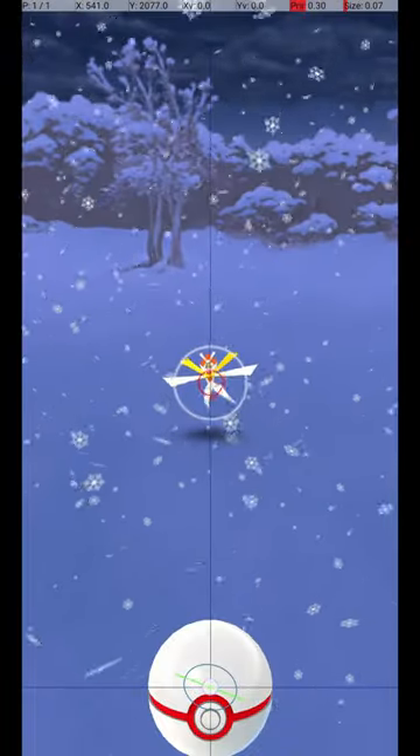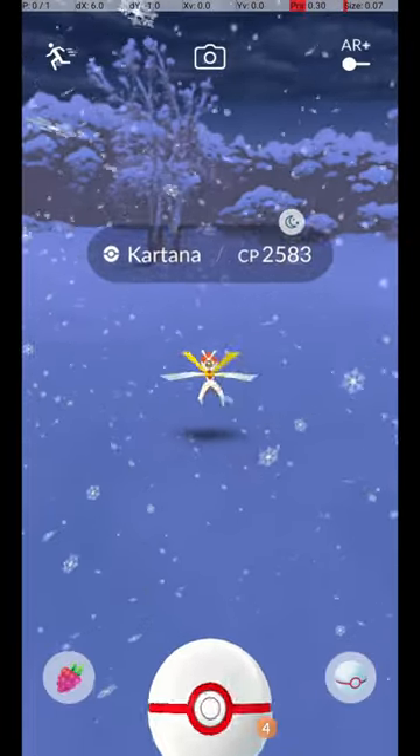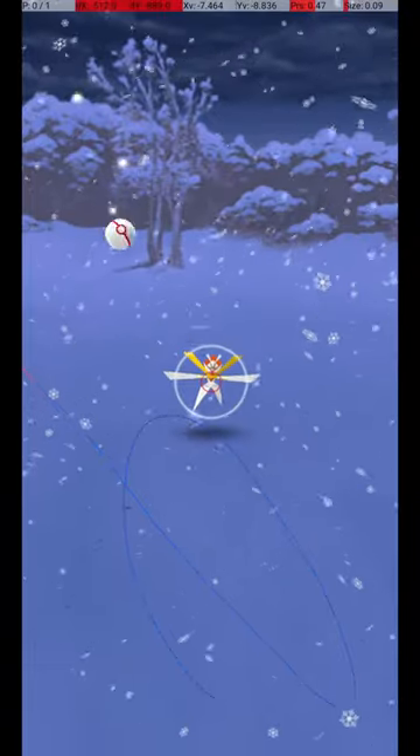Kartana is caught in raids, and it attacks and dodges frequently. To avoid wasting Pokéballs, use the Circle Lock technique.